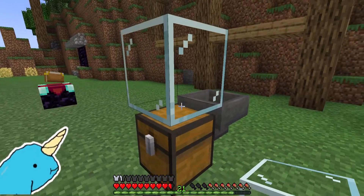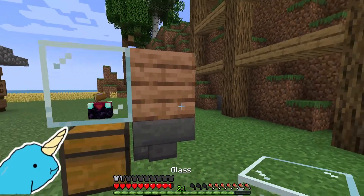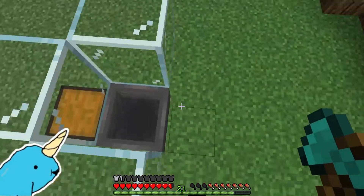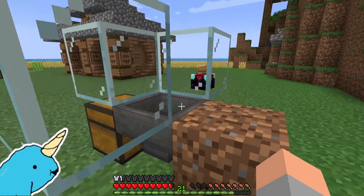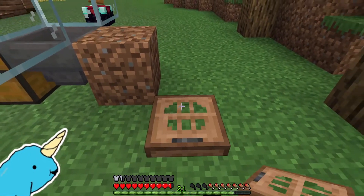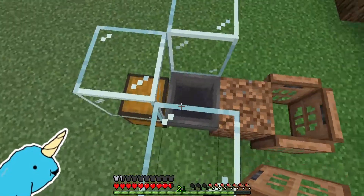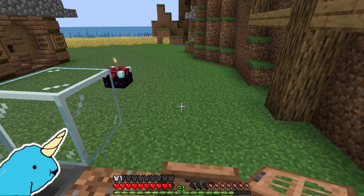Grab a glass block and place one glass block over the chest. Then place a temporary block over the hopper, a glass block next to that, and a glass block on the other side, then remove the temporary block. You should now have three glass blocks with the last side open. After that, grab a dirt block and place it behind the hopper on the same level. Then grab your trapdoors and place one trapdoor on each of the three open sides, all facing upwards, framing in that block.